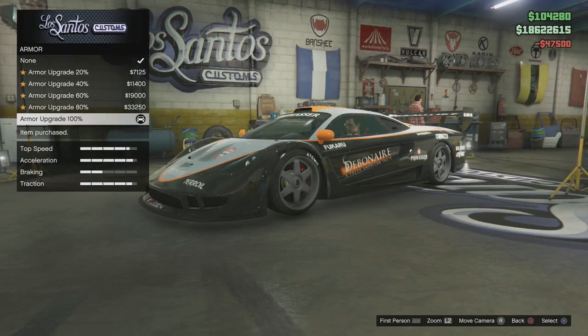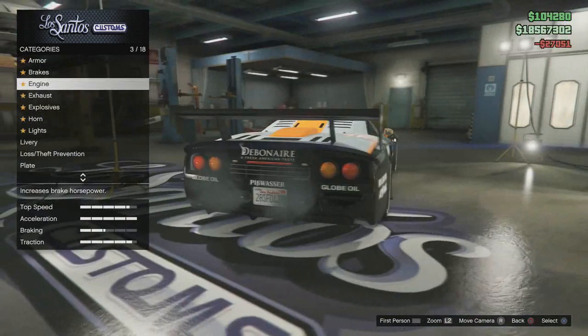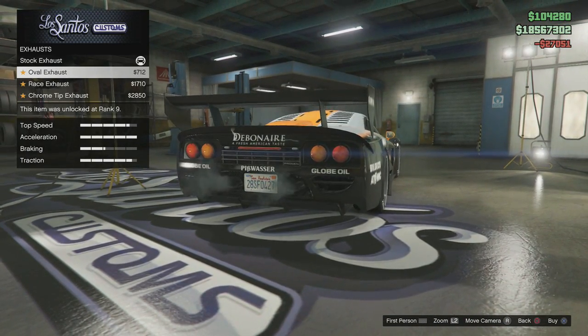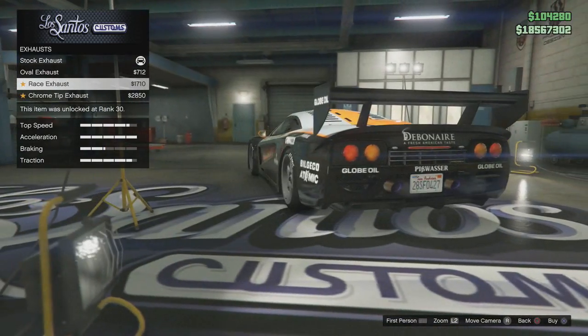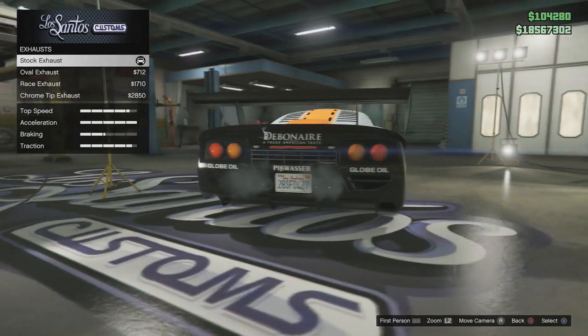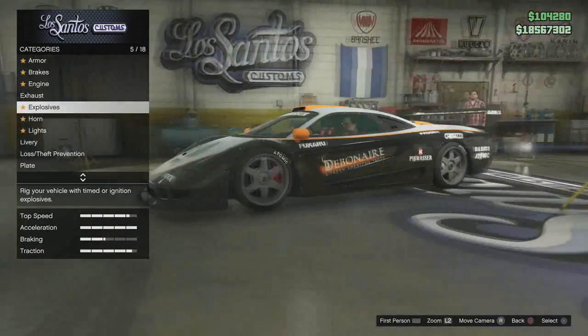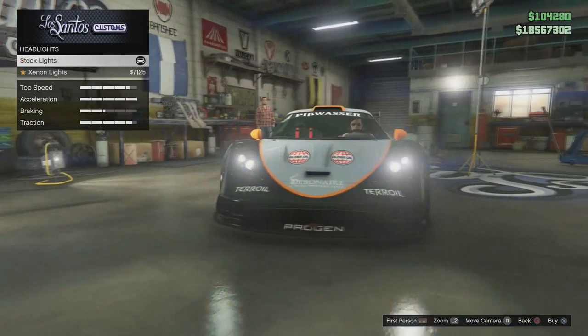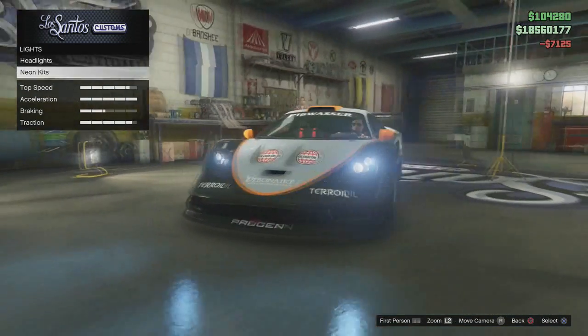We're going to max out the armor, brakes, and engine. Now the first customization option — the exhaust. So we took away the quad exhaust and I'm not a fan of that, so we're obviously going to go back to the quad exhaust. The Saleen S7 Twin Turbo does have quad exhaust, so that's what we're keeping.